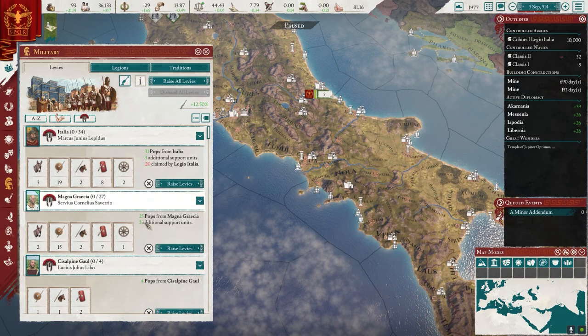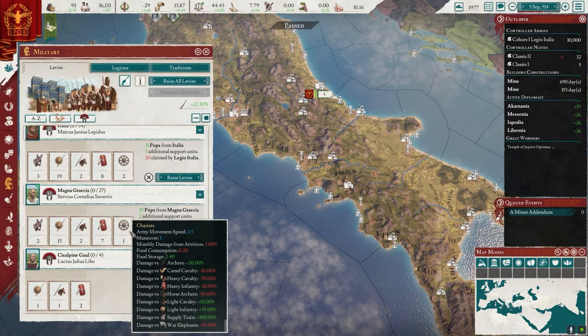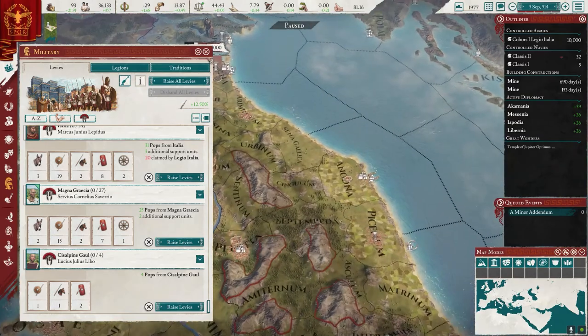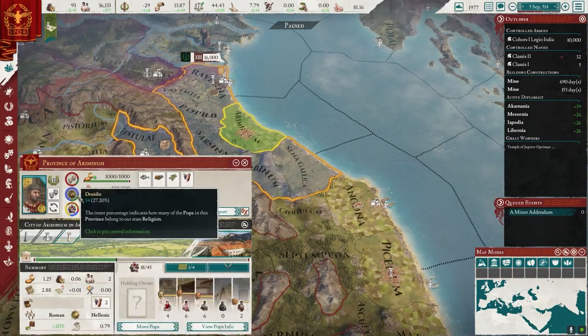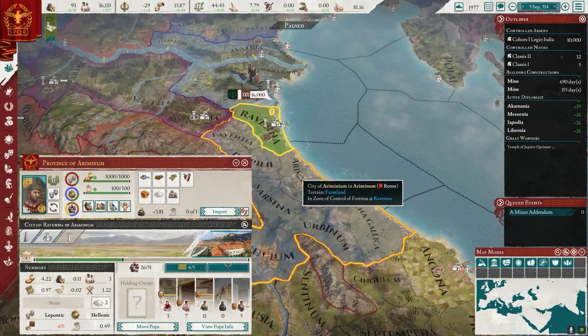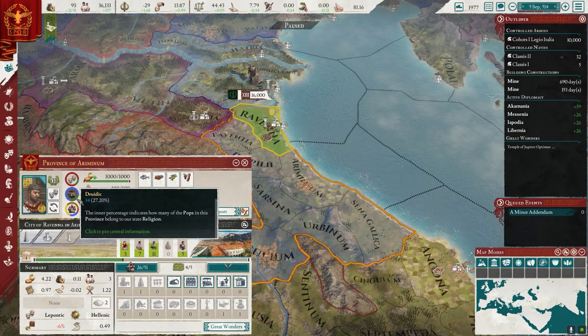I don't know about the chariots — they had elephants at one point too. It's kind of an interesting makeup with these chariots. And before we go ahead, let's just check one last thing here. How's it going with the Druid? I need to build a temple here to help the religion.